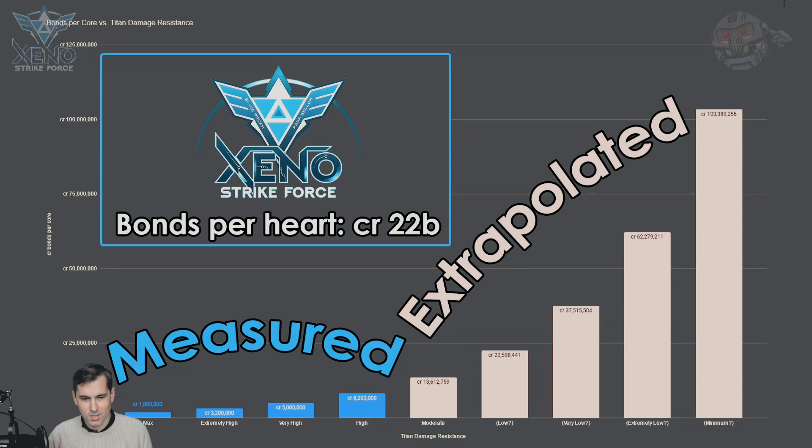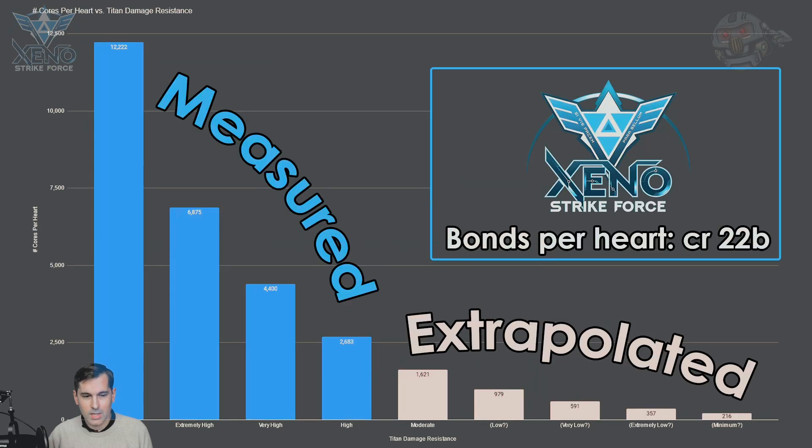If this is the damage that zeroing a single thermal core results in and the bonds it awards, then we can calculate the number of cores required to take down a single heart at each damage resistance level. At maximum damage resistance, that number is a staggering 12,222 cores per heart, which multiplied by eight — since every titan has eight hearts — gives you the headline of this video: 98,000 cores per titan at maximum damage resistance.